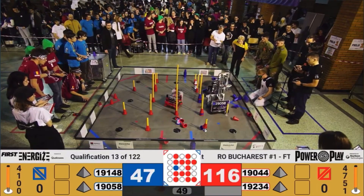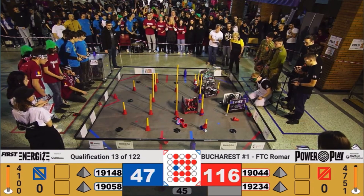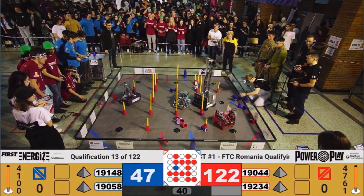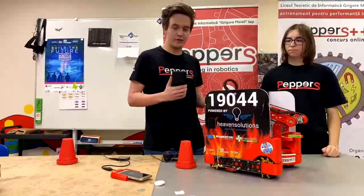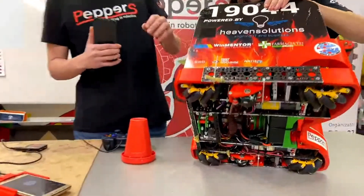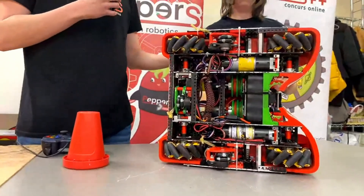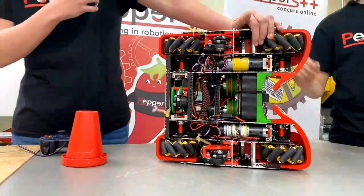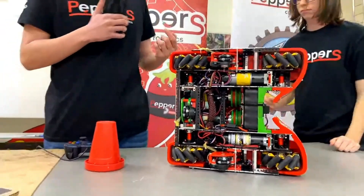Let's get started with your drivetrain. You guys are just so quick around the field, so talk about what went into making your drivetrain so fast and give us some of the details. So first of all, our strategy from the start of the season was to have a very small robot so we can maneuver easily between the junctions. That's why we went for a modified GoBilda strafer chassis — 13.5 inch by 13.5 inch. We have four mecanum wheels and 435 RPM motors that power each wheel.